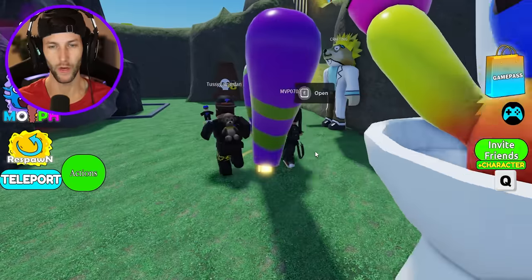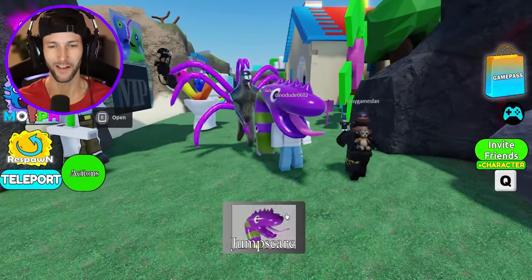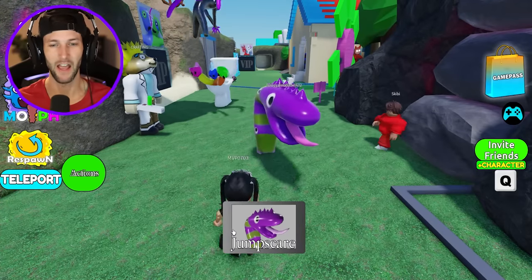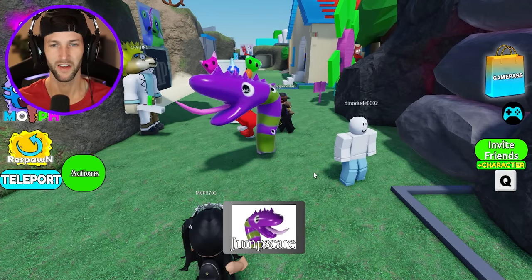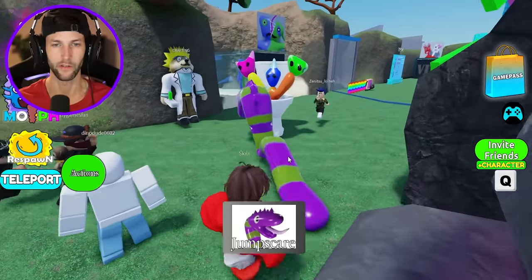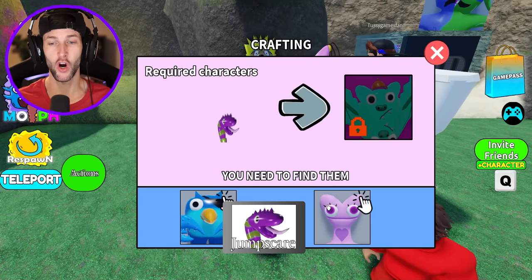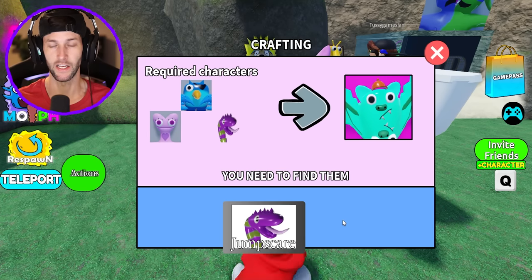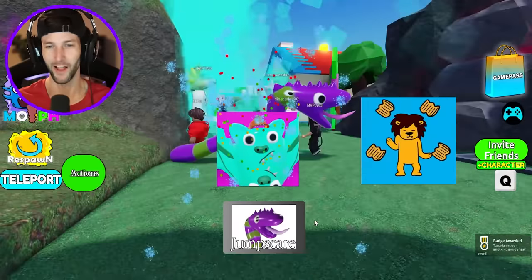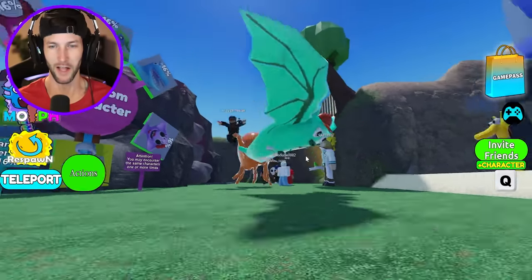Now we're going to check out Patched Willy and then we're going to craft. Patched Willy — so cool. He hisses and there's like a boing sound effect. Boing, boing, boing — and he hisses of course because he's a snake. And now we can craft and finish our Nightyboo challenge. We got Nightyboo! Let's go — Nightyboo has been unlocked.